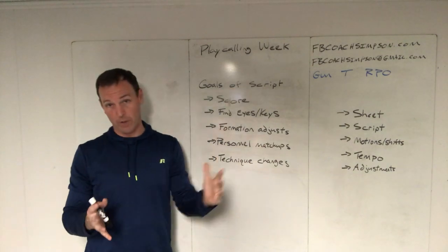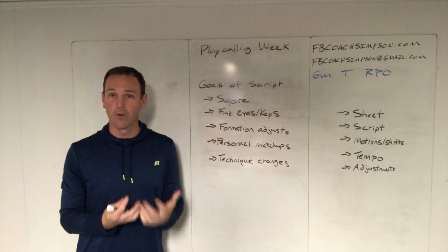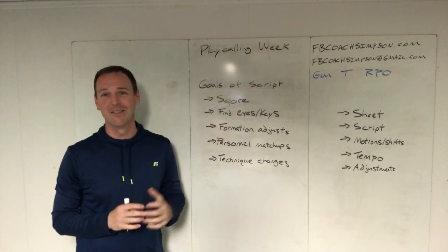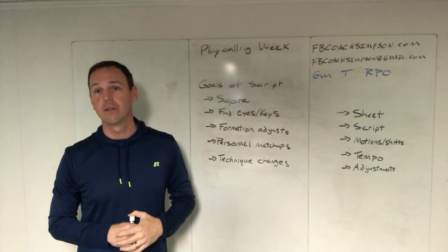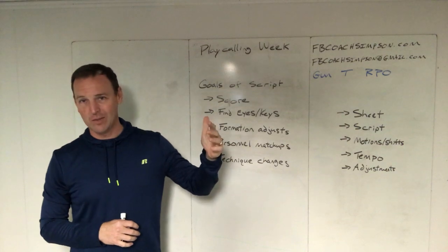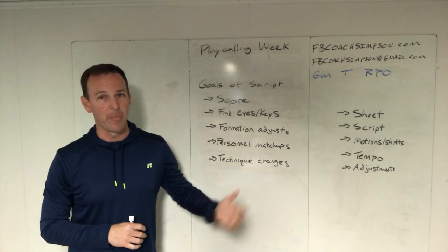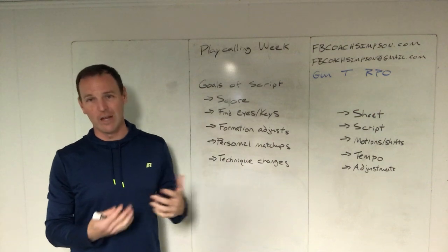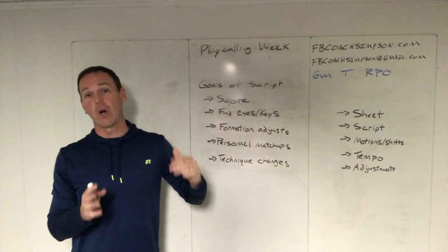Today we're talking about the goals of a script — what you're trying to accomplish when you get the ball to start the game. First thing: score. It's a lot easier to win when you score, so if you've seen something on film you want to exploit, take your shot. We love to go double cadence and change up the snap count early because defenses are amped up. If somebody jumps on two on the first play, they're going to be offside, so we try to take advantage of their aggression.